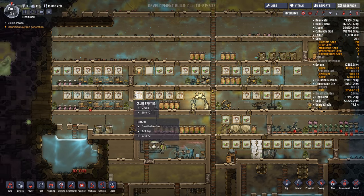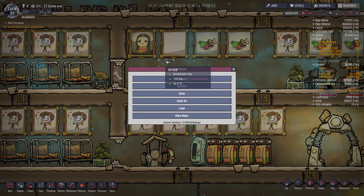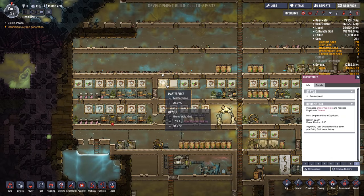Ruby just made a masterpiece — a little duplicate Mona Lisa. That's good. We want them all to be like that. Decor 22 versus this crude one at 11 — so that's good.